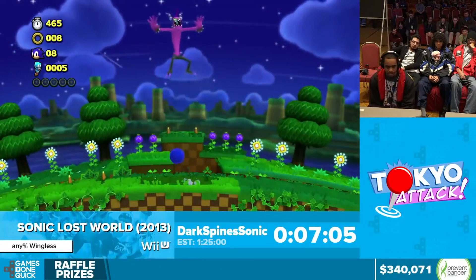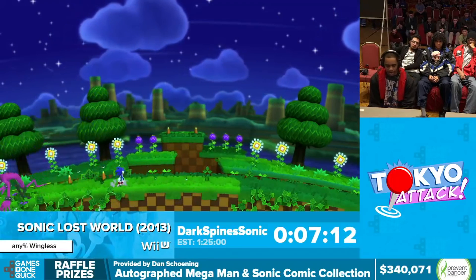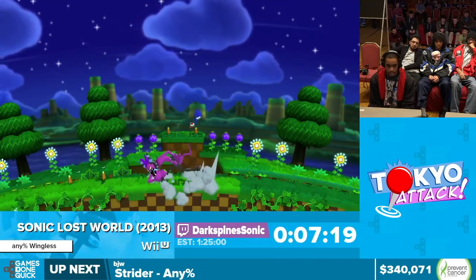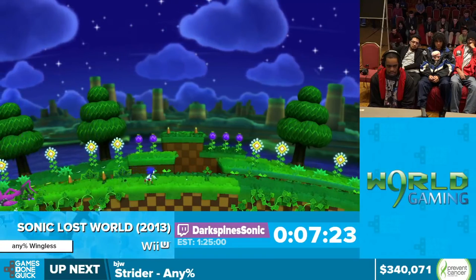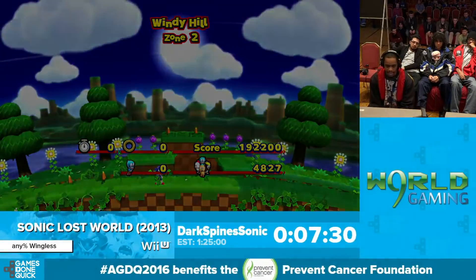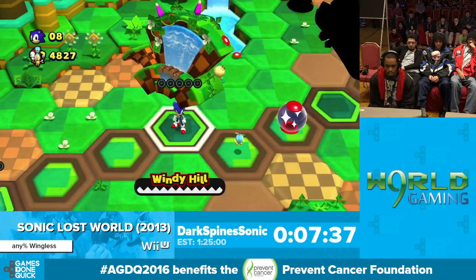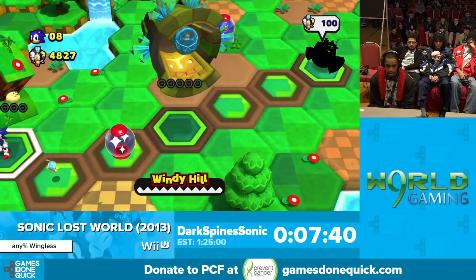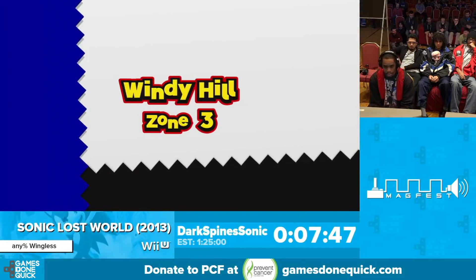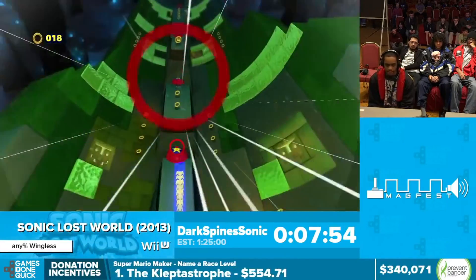Now we have the first boss fight of the game — this is Zazz, he's part of the Deadly Six. One thing I'll mention about this game is that while I'd say the stages are pretty difficult, the boss fights for the most part are really easy pushovers — primarily because of another new mechanic: the multi-lock-on for your homing attack. If you wait, the target gains more circles, and when you max out how many targets you have, you do a homing attack that does triple damage. So normally these boss fights are six hits, but with multi-lock-on it turns into a two-hit fight.